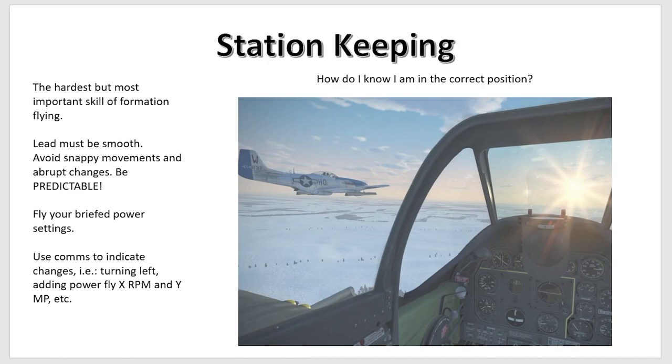How do you know you're in the correct position? In IL-2, close enough is good enough, in my opinion. But if you really want to nail it, I'd recommend picking a landmark on your lead's aircraft. In this case, I'm using his roundel and his spinner, and basically connecting those with an imaginary line so that reference always stays in the same plane. I'll include a video to explain this — don't worry if you're not following right now.